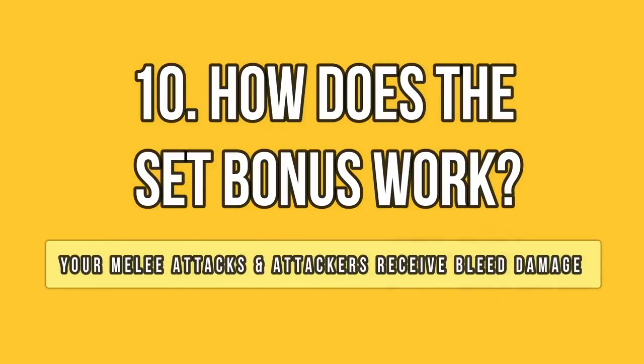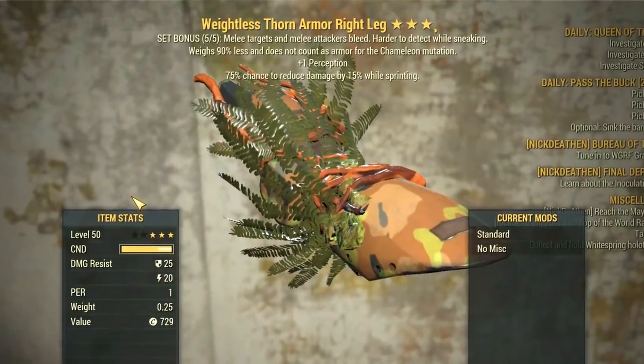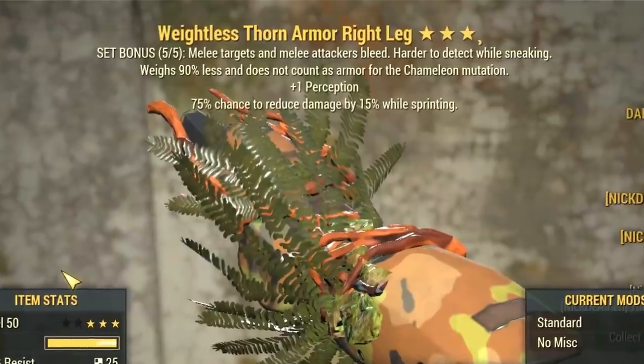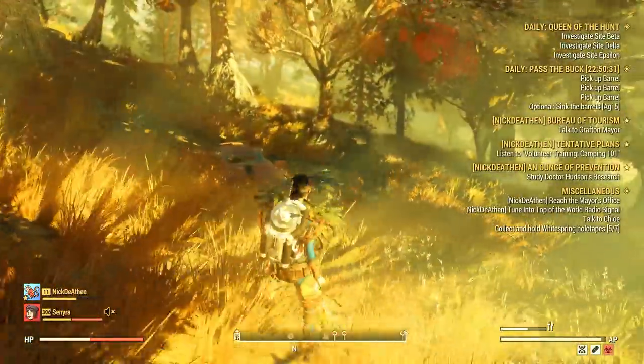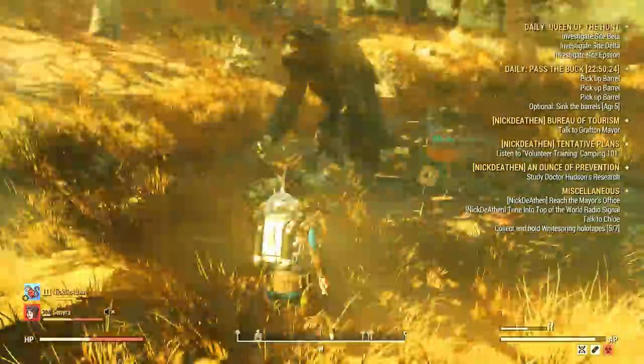Now let's do some testing. You get 3 passive effects from the set bonus. First effect: melee attackers will receive a bleed debuff. Second: attacking enemies with melee weapons will also add a bleed debuff. And third: you are harder to detect while sneaking. Sounds great, right? But how powerful and useful is this bleeding effect?